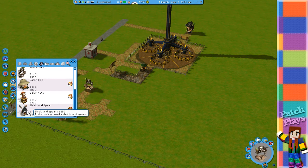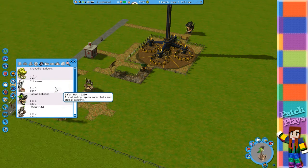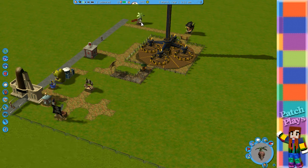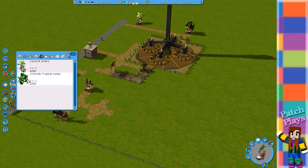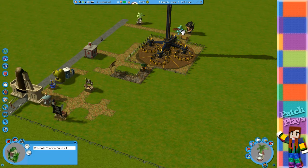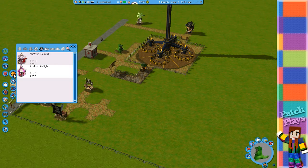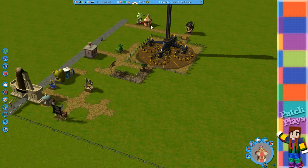Safari toys, shield and spear — don't click on the hat then. So that's this thing sorted. We've got drinks — coconut drinks — because people are going to get thirsty. Put that there, and then we can have food. See what food they've got — put the food next to the drinks.